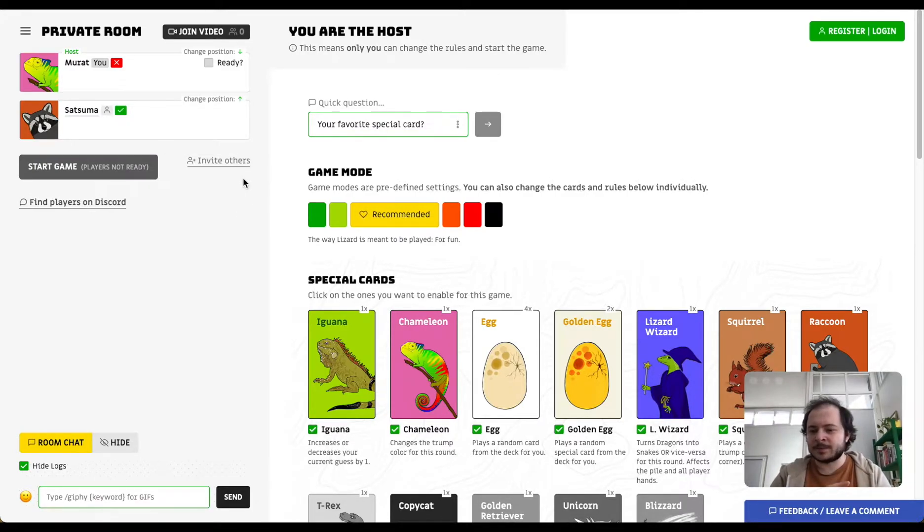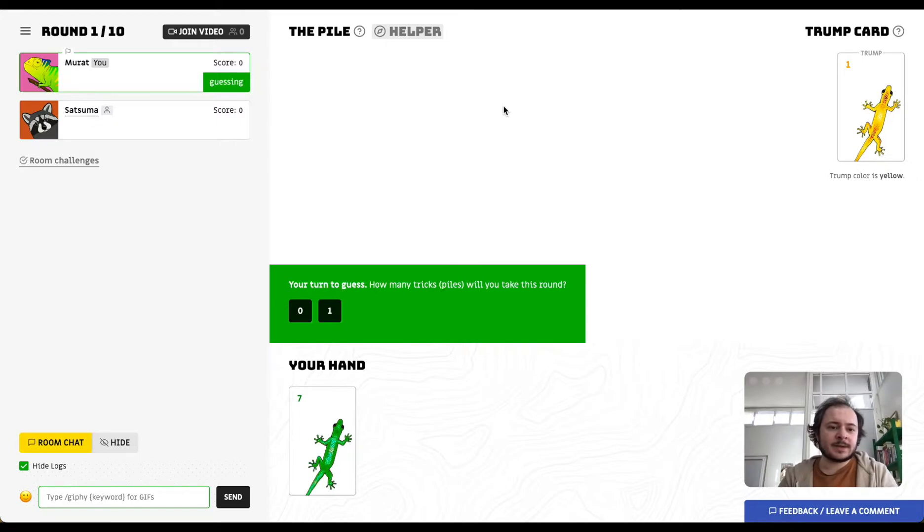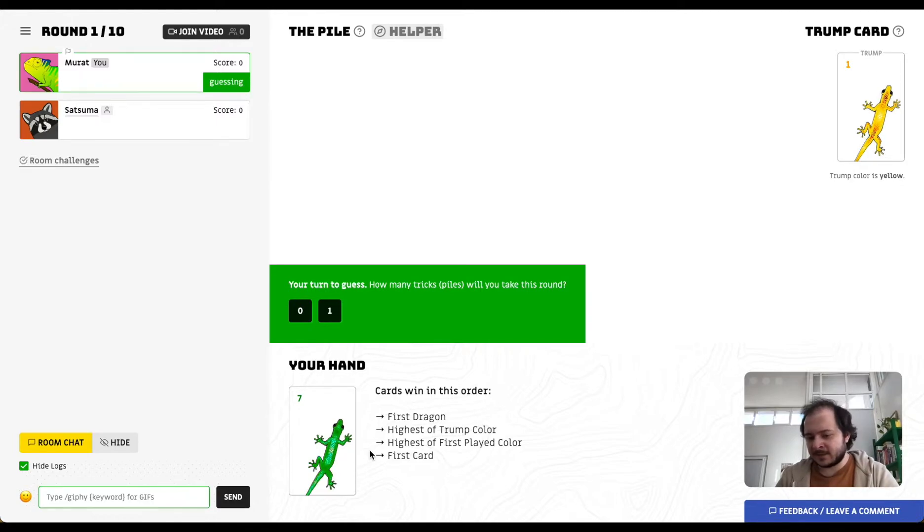You can invite other players by simply sharing the room's URL, then everybody just has to get ready. The game has started — we are in round one. In round one every player gets one card, round two two cards, round three three cards, and so on. Because it's round one I can only guess zero or one. There is also the trump card, revealed at the beginning of every round to determine the trump color for this round.